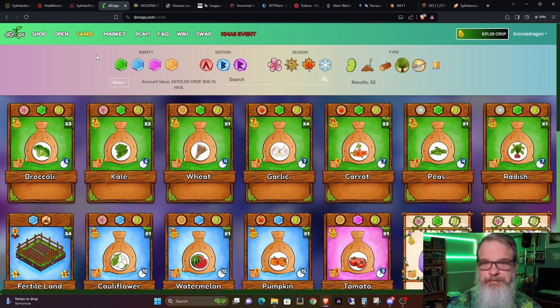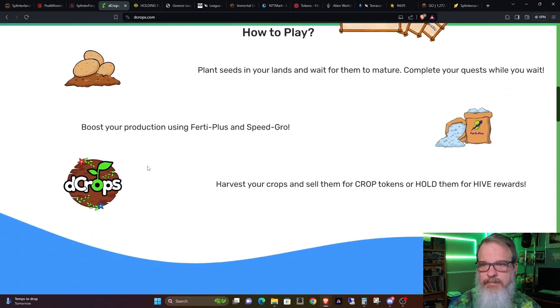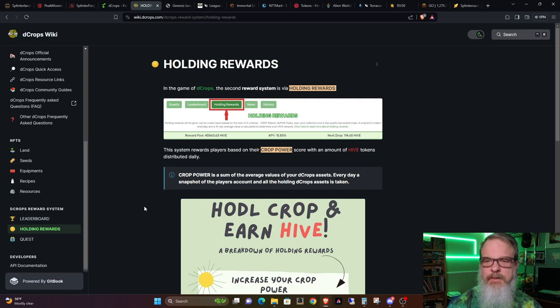One thing I did want to talk about was something they talk about on the main website: harvest your crops and sell them for crop tokens, or hold them for Hive rewards. I consulted their wiki and basically these are hodling rewards. They want you to hold your crop power, and you get various amounts of crop power from various things you hold in the game. You're going to need at least 20,000 crop power to start getting holding rewards. But once you start getting those, you can start drawing in Hive on a regular basis.